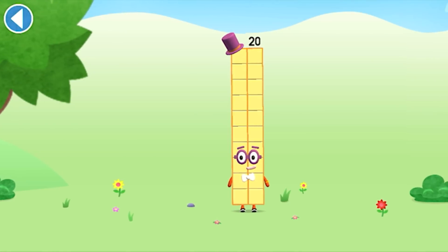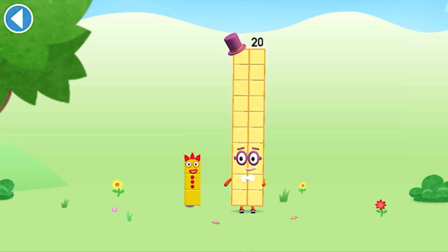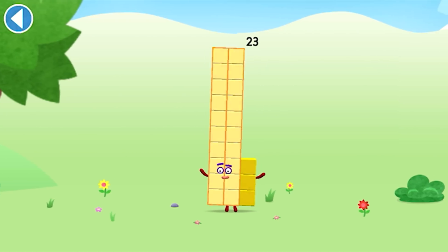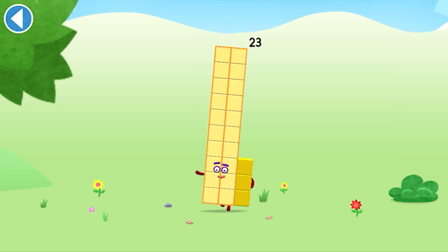You're about to meet number block 23. Can you add three to 20 and make number block 23? Drag number block three onto number block 20. Well done! This is number block 23. This number block is made up of 23 blocks.